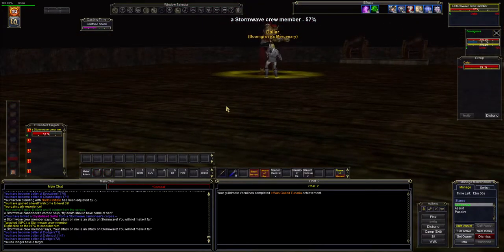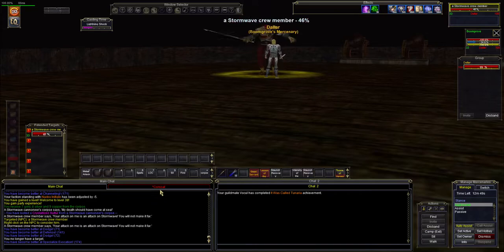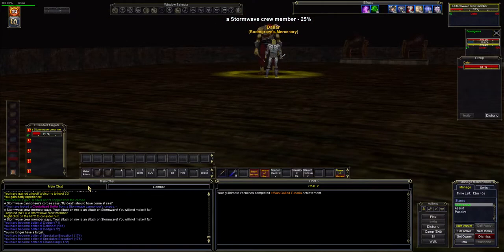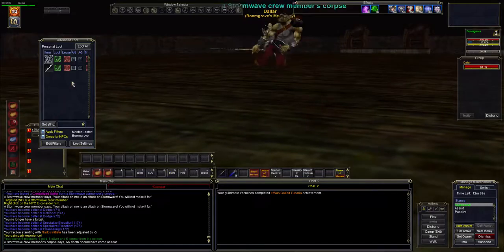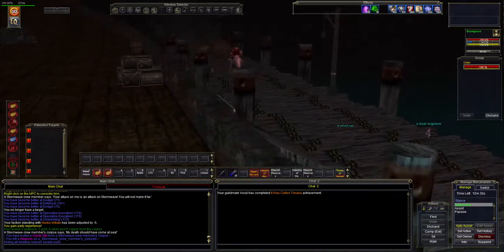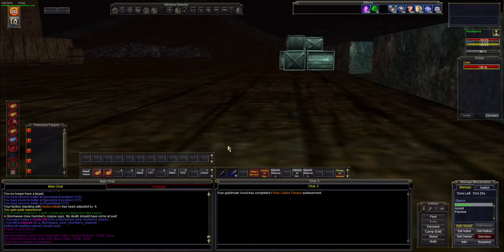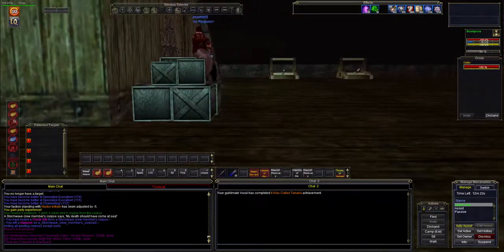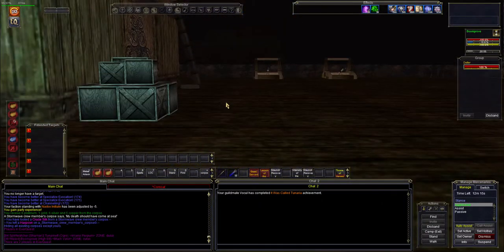Let's assist out here. He resisted that nuke — what a jerk. There we go. All right guys, we have an 84 shaman running through the zone — he's going through that zone right there. Usually if you sit here, when the higher levels run through, they'll throw a buff on you once in a while. So you always get a little bit of extra bonus, and people are pretty nice that they do that.